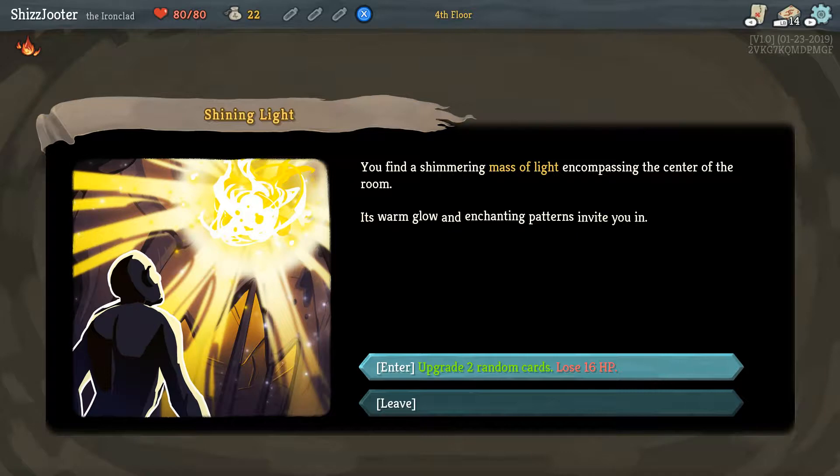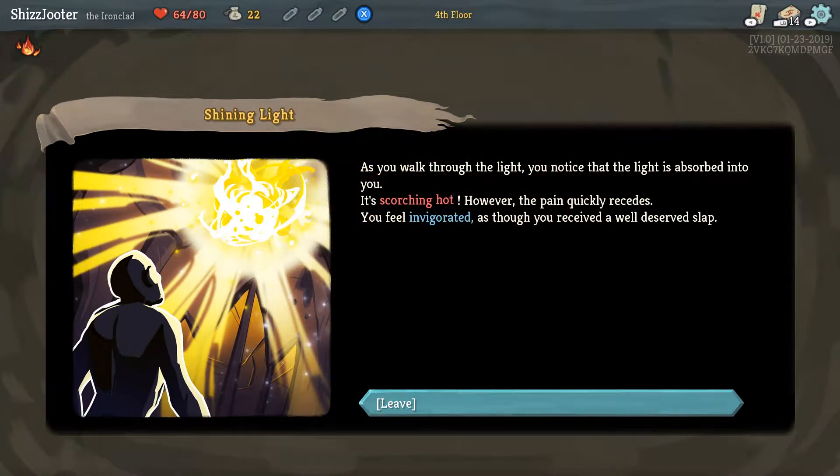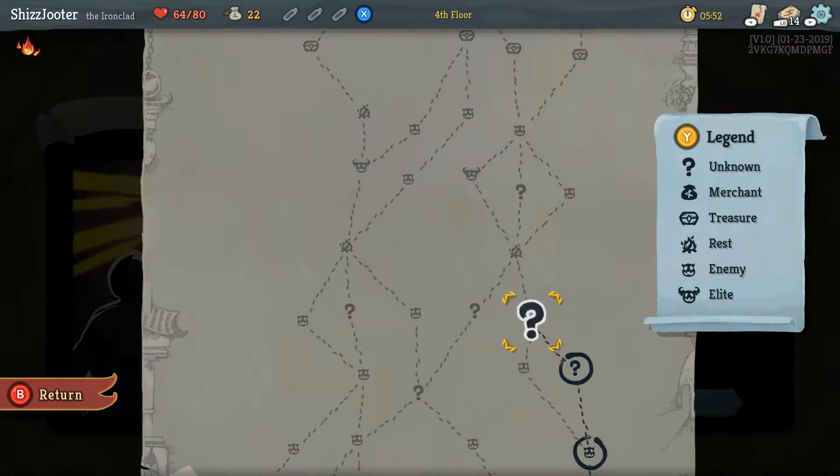You find a shimmering mass of light encompassing the center of the room. Its warm glowing enchanting patterns invite you. So you want to take 16 damage to upgrade two cards? I mean, I have a lot of health — that sounds great. Yeah, you're at full health right now, I would suggest doing it. It upgraded the Clash and the Fire Breathing — oh, sweet! Actually good ones too.